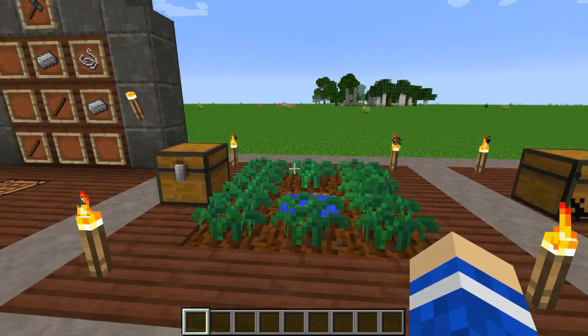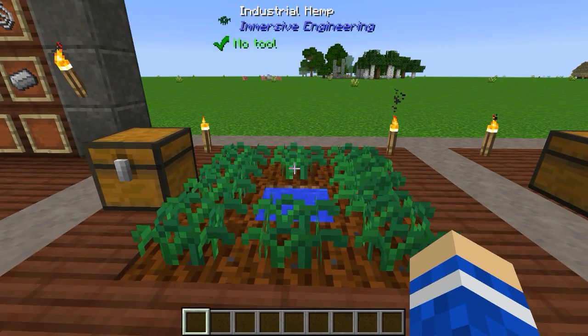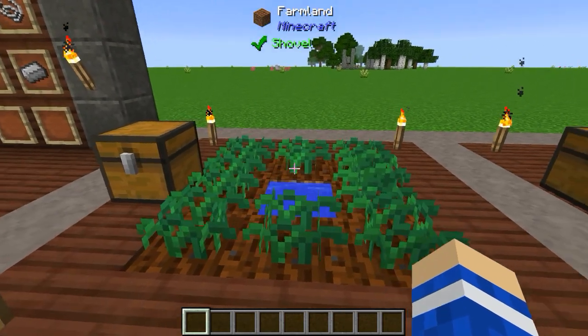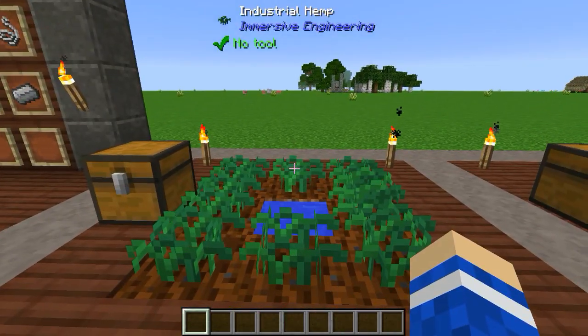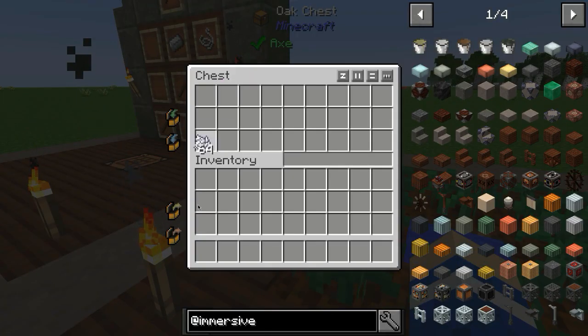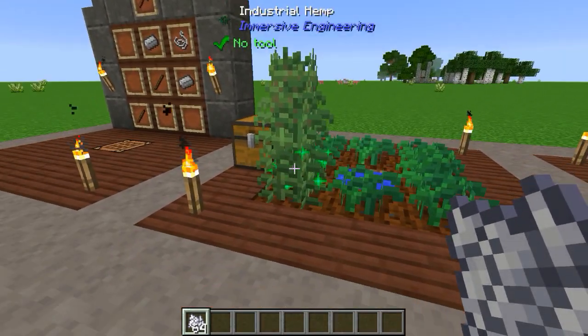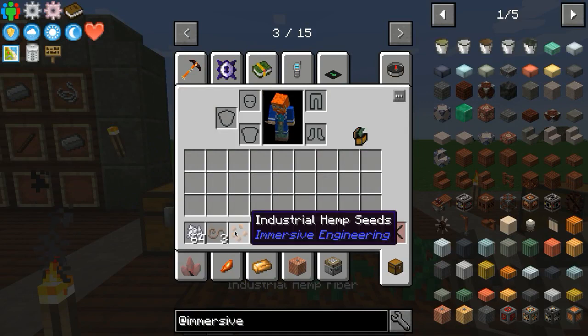Right when you get started with this mod, you want to start growing industrial hemp. Either do it the vanilla farm way, automate it using some other mod or Immersive Engineering itself, but you will need some other items in this mod before you can do crops with that, and we'll get onto that in a later episode. I'm just going to bone meal these to show you that it's a two-high plant, and then when you break it, you get these industrial hemp fibres.